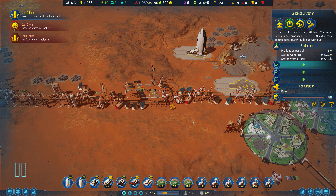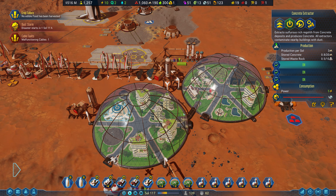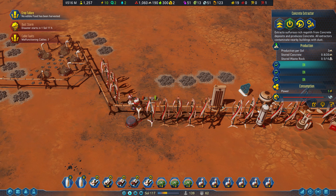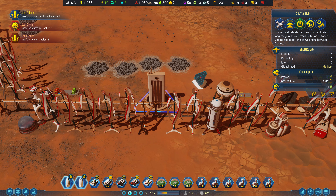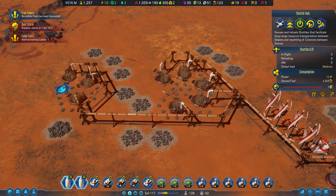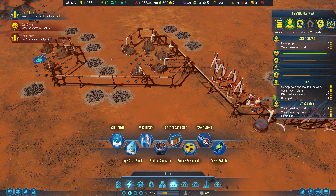Hey gamers, it's Wintermute here from Grind This Game, back with Surviving Mars. In the last episode we finally got the shuttle hub up — it's going to help move goods around the base. I just realized we don't have enough waste rock collection here, so we just need to get that built out.